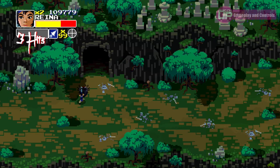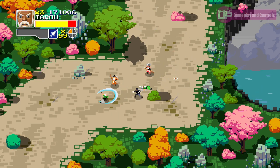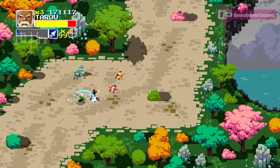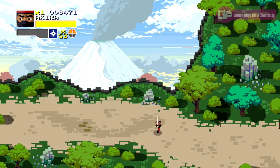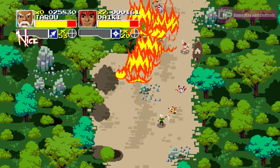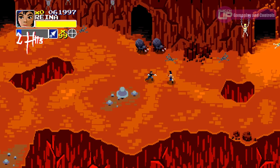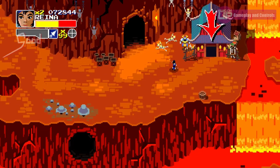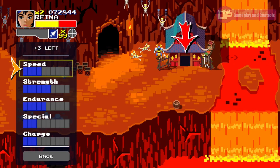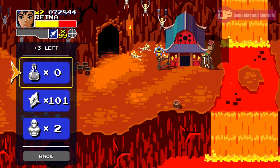You also have a projectile attack specific to each character — an example being the shuriken that one of the characters throws — and whilst you have a finite number of these, you will find additional stock generally left behind by defeated enemies. Enemies will also drop loot which increases your score, or health top-ups using the classic beat-em-up staple of roasted meat. Finally, you also have a special attack which can only be performed when your special meter, shown via a quartered circle, has energy in it. Each level also contains a number of shops, and you will be awarded skill points as you play, which you can spend to improve your character's attributes, increase the number of lives or projectiles you have, as well as adding to your special meter.